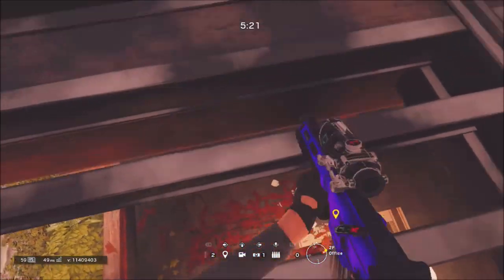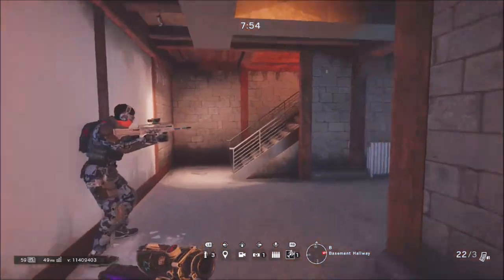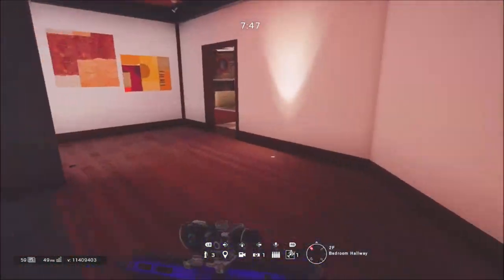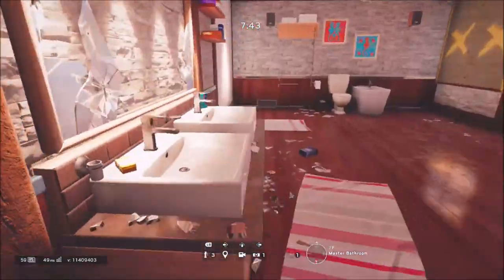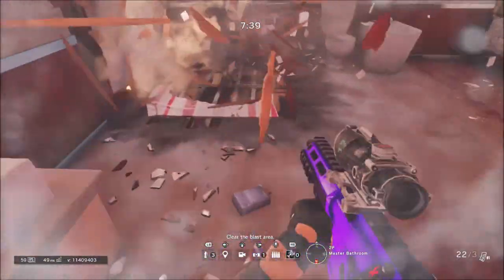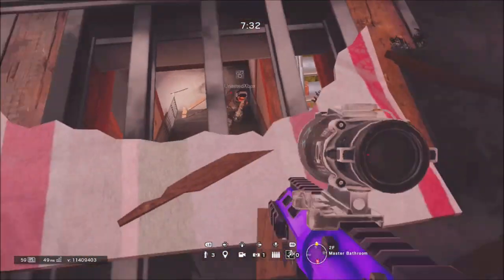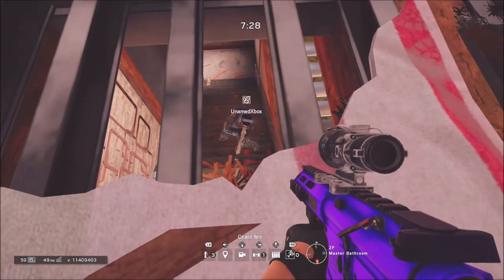There's also this little wooden piece where you can throw stuff through and see through it. Now, look at this — a pesky Ash rushing. A very common rush, and all you have to do is blow this up and look down there. I'll ping my teammate to come up here — and as you can see, she didn't even see me. Not staged at all.